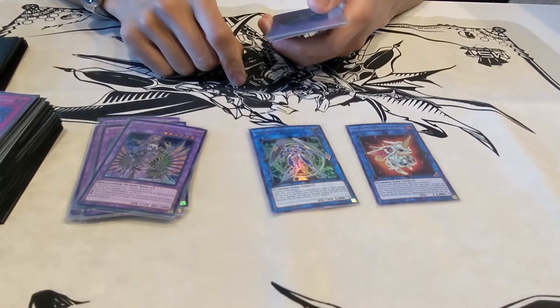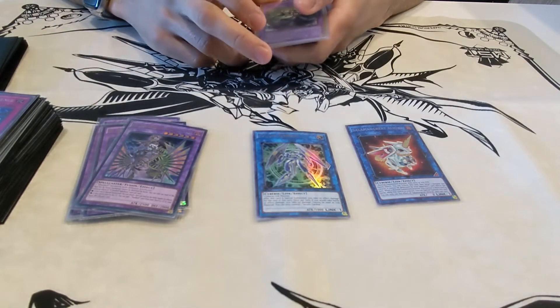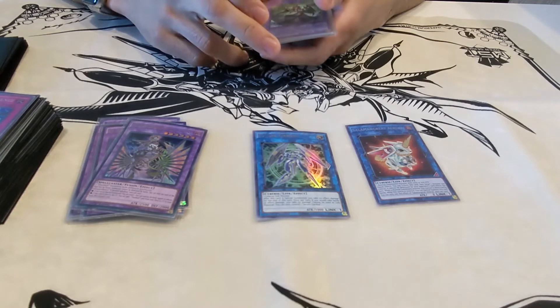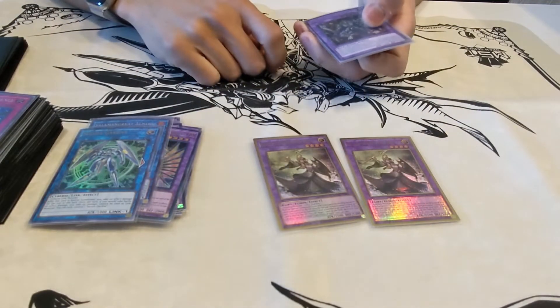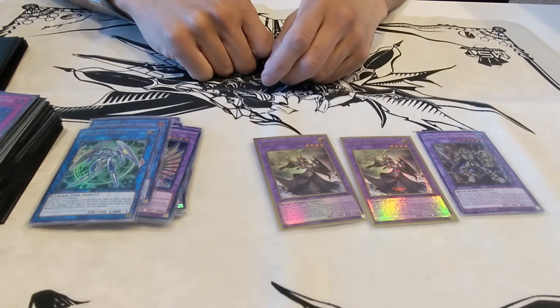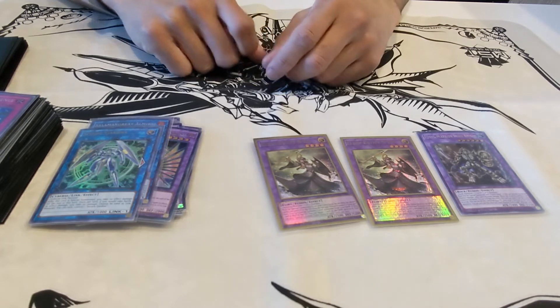We have one Secure Gardna and one Salamangreat El Mirage. One thing people forget is that El Mirage's effect is actually a quick effect — so if your opponent plays Dark Hole or something, you can tribute El Mirage to protect one of your other monsters. For other utility, we have two Elder Entity N'tss, which can pop cards when sent. And also Fossil Warrior Skull Knight, which does something similar. Since both of these are hard once-per-turns, it's good to run both — if you manage to dump both with Maximus, you can essentially pop two cards instead of just one.